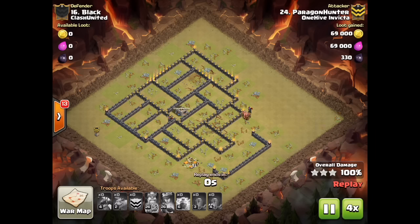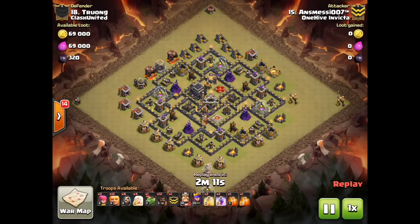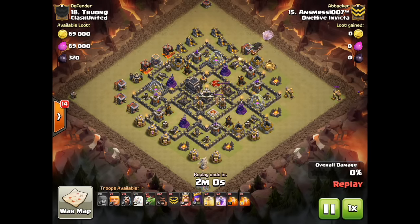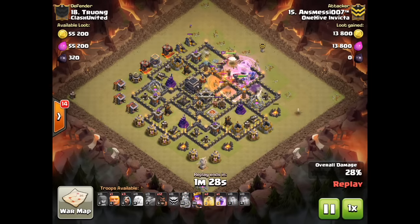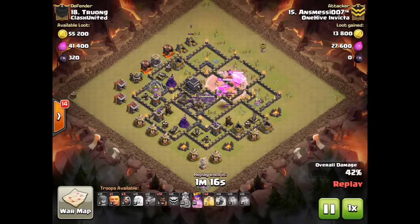Next we're going to look at Rocky. Rocky had a six-pack this war, as did Paragon. Rocky looked at this base and I think he's about the only guy in the clan continuing to do this, but I see him triple with HGHB almost every war. He seems to know exactly what kind of base he needs to find in order to do this. Giants are down, CC has not come out yet, and the queen — he was just outside of her target range as he was pushing in. Bowlers are in there under rage, healers under rage, just doing what HGHB does — pushing through this base.